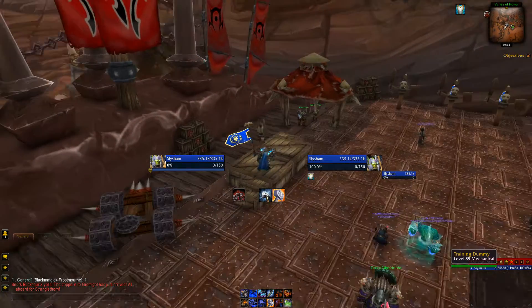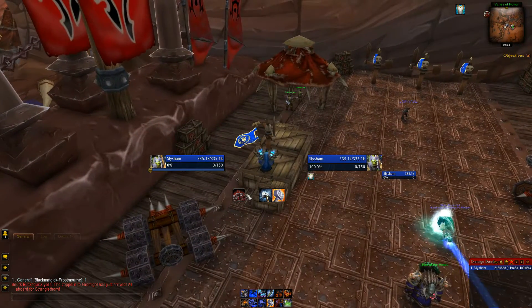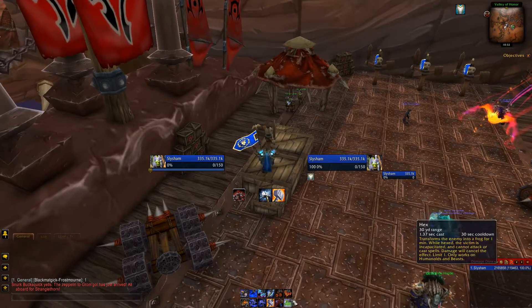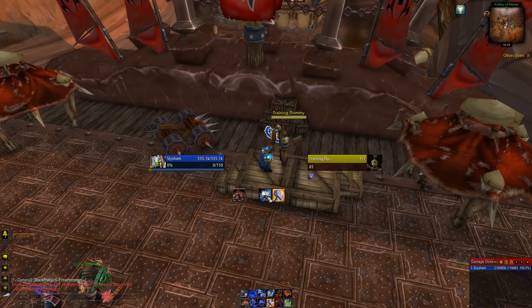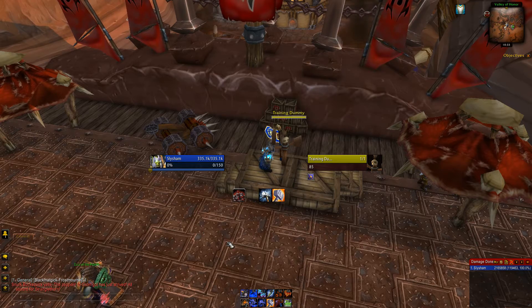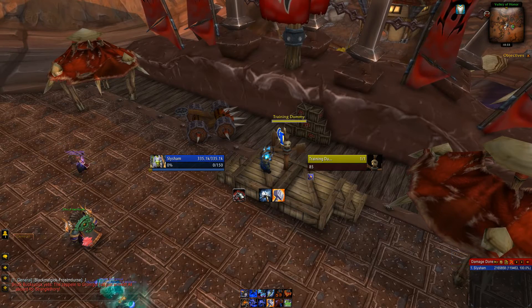We're using TellMeWhen here — you can also use WeakAuras. This shows your buffs and things you need to be tracking. I've got five buttons set up here, numbered one through five, corresponding to the same numbers down on my bars, which means I never need to look down there. I've set TellMeWhen up the opposite of some people — instead of showing when a buff is active, I want to see the button when the buff is NOT on me, so I know I need to push it. Effectively, we want this area blank, and whatever pops up we push that corresponding button.